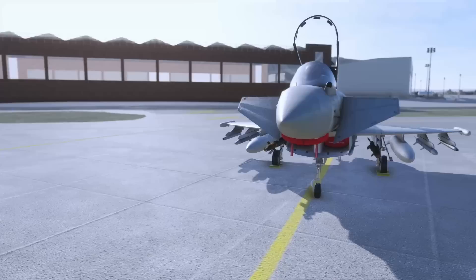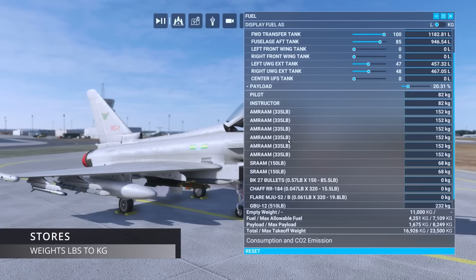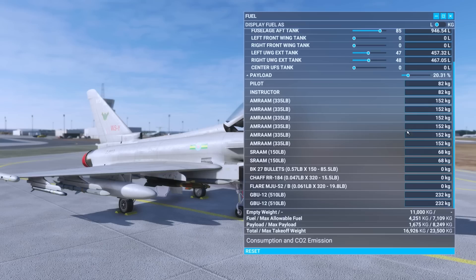Whilst I'm talking about underwing stores, let's talk about a workaround I've found for an issue — and that's not developer related, I think it's my sim, but let me know in the comments. The information for adding the AMRAAMs is in pounds but no matter what I set on my weights and balance page it's always in kilos in the payload. So take note: AMRAAM 152, ASRAM 68, and GBU 232 — then you'll know how to add the stores if you have a similar issue.